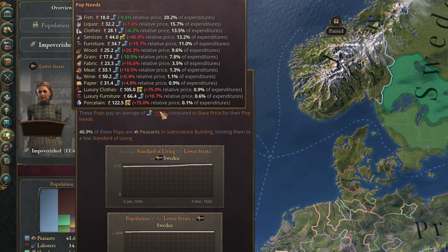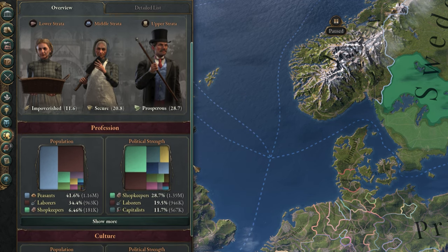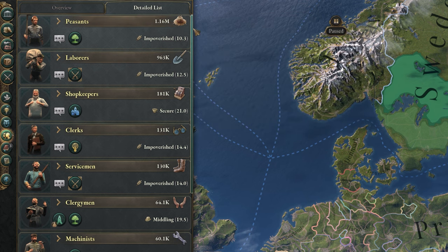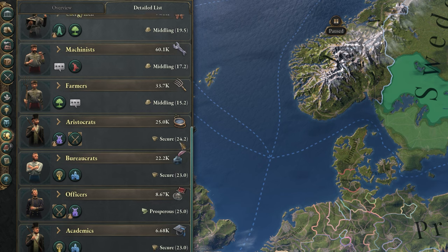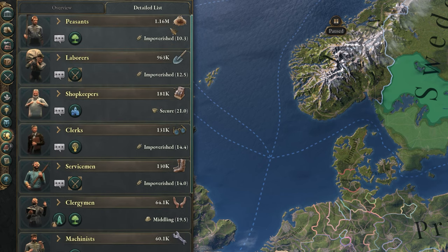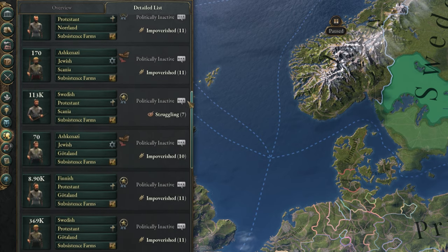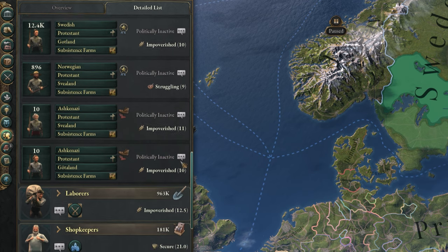By improving more of anything with a large red number, you'll make the standard of living better. Below this, you can get a breakdown of your entire population by profession, culture, and religion. Finally, in the detailed list tab, you can see every type of pop you have in your country, their political interest group, population, and standard of living. Clicking on one of these classes will break them down further into groups based on their culture, religion, and home state — though this is honestly a little too much information, so for now I'd just stick to the stratas.